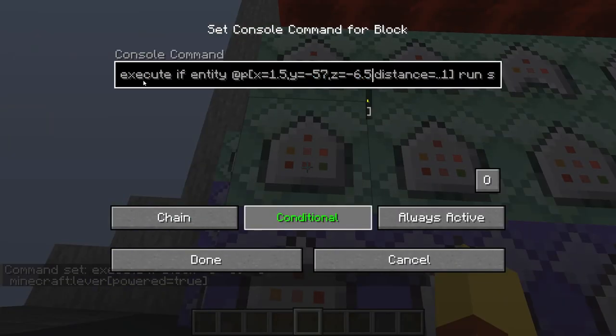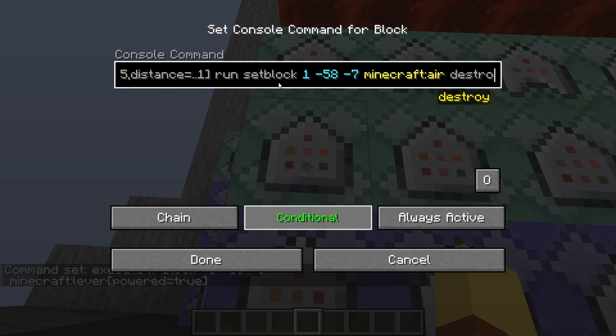This block is determining if the block breaks when you jump on it. So it's executing the code if the closest player entity is at this location — which is pretty much one above and right in the center of one of the glass blocks, specifically the left glass block — and it has a radius hit box. If you jump into it, it'll trigger this event, which runs the set block command for the actual glass block location — the one right below where you're jumping onto — and sets it to air, destroying the glass block. So the glass block turns to air and you fall to your death.